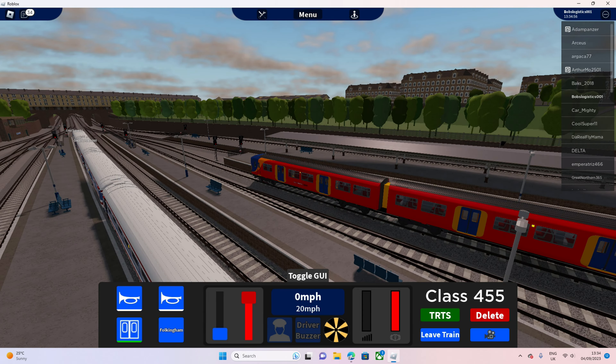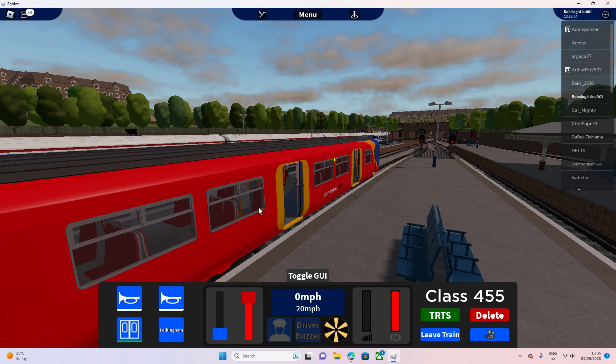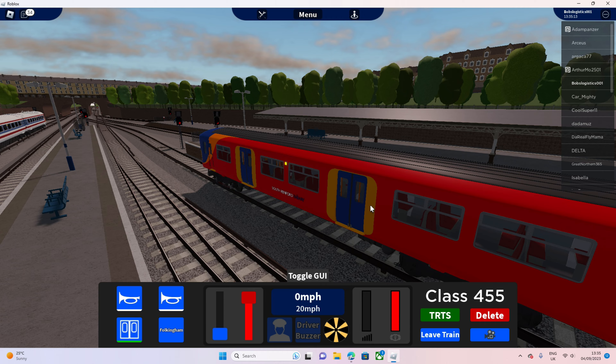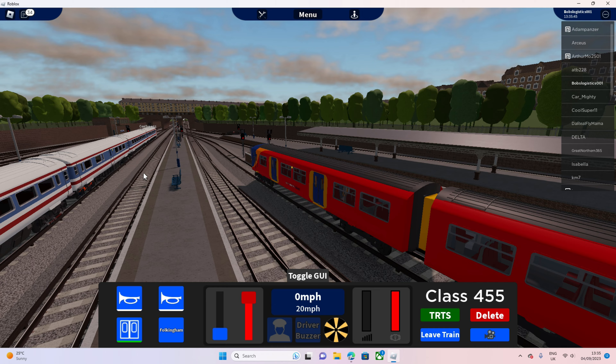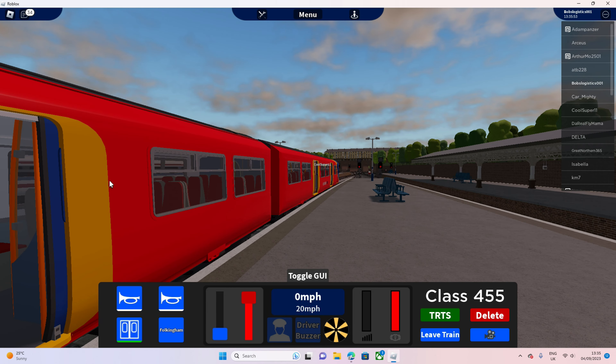I'm going to play it realistic here - we're driving a 455 service that stops at all stations, so I might let that guy go first because if he's operating a Gatwick Express service he would go first. Although when they left Gatwick Express I'm pretty sure they went back to SWT - Southwest Trains - so he could be operating a fast service of Southwest Trains. Oh wow, they even added the compression sound - I'm loving this!